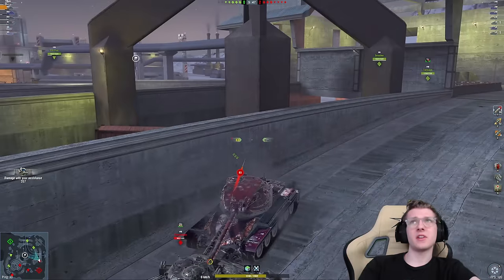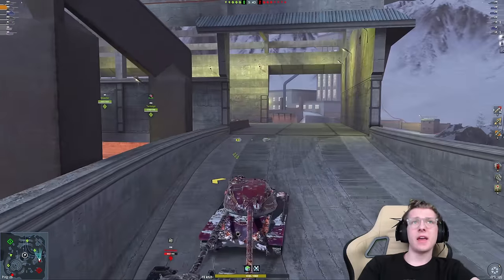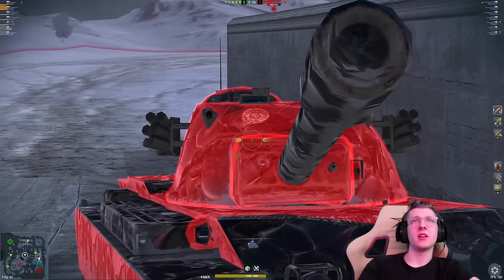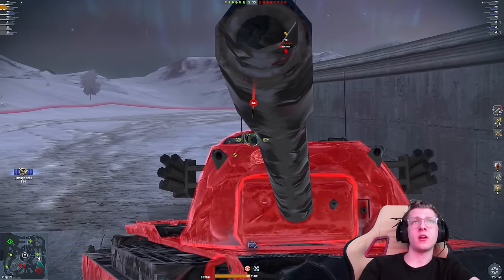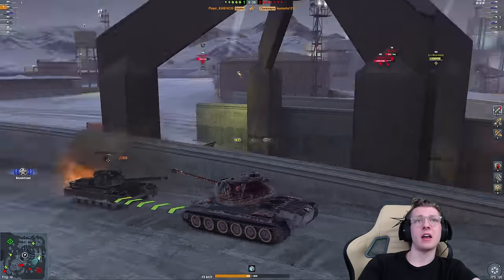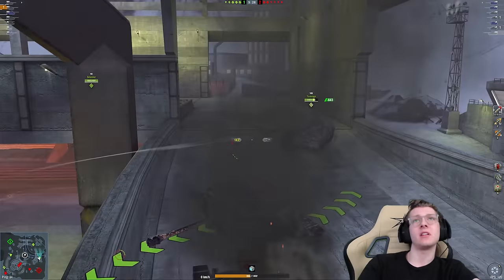I'm not too worried about the Charlemagne — he's not going to be able to HESH-pen me, so it's not that big of an issue. Our clip deals over 300 damage a shot, so if we just chill here we can get one pen into the Charlemagne, two pens, though we're going to low roll every shell. Thank God that last shell rolled average, because holy, I would have been mad if it didn't.